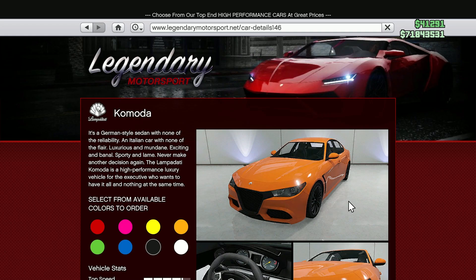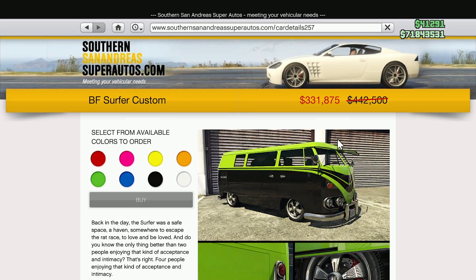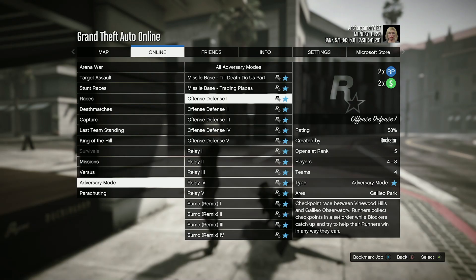In Southern San Andreas, we have the Tahoma Coupe, the Surfer Custom, and the Yosemite. This week we have double money and RP on Offense/Defense missions in adversary mode.